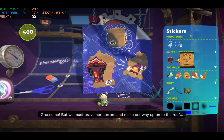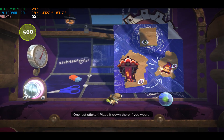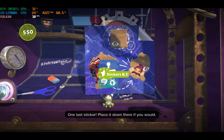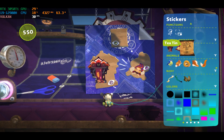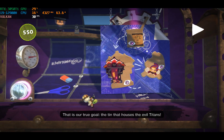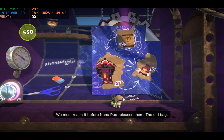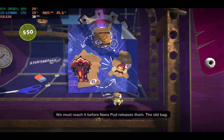Terrible. But we must brave her horrors and make our way up onto the roof. One last sticker — place it down there if you would. That is our true goal: the tin that houses the evil titans. We must reach it before Nana Pud releases them. The old bag.